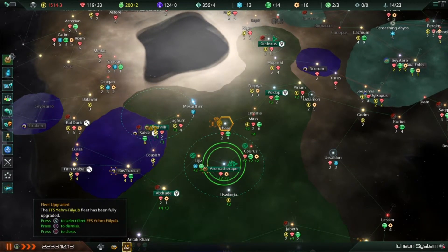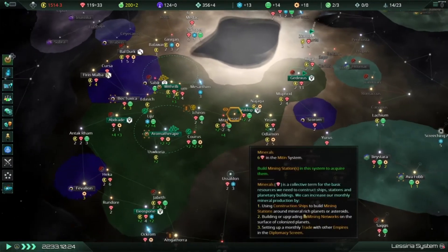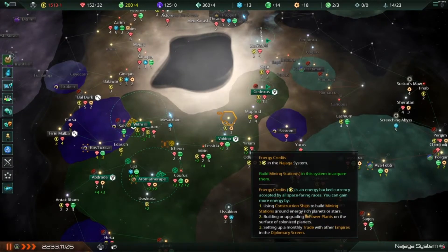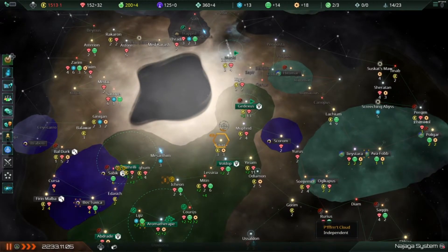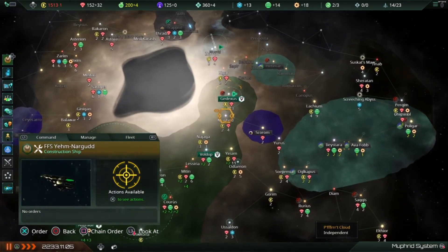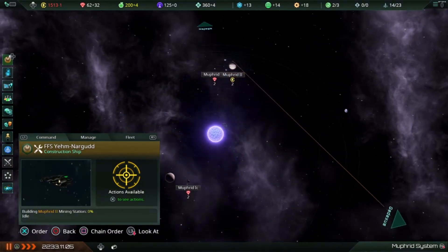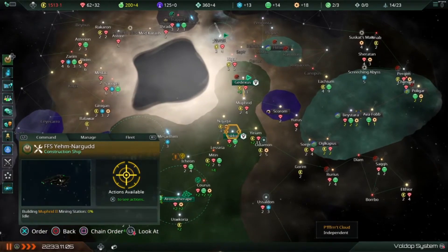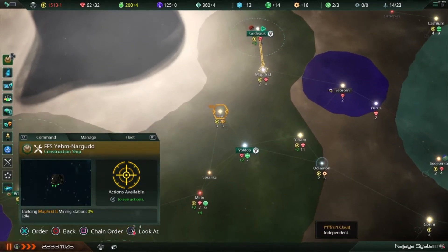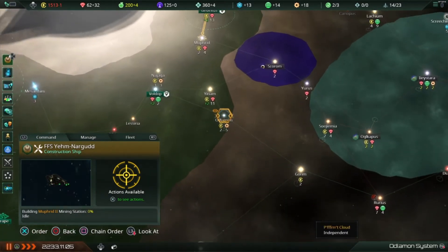Fleet upgraded — okay. I'm going to let all of that play out. Construction complete, but that only put me back to negative one energy; I thought I was going to be at least breaking even. That's alright — we can come over here and build a mining station here, and after that I need to rebuild my research stations. I definitely need to get that five research back.